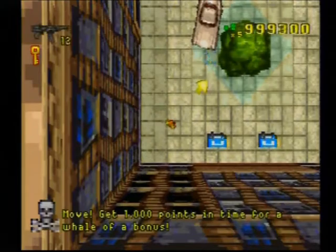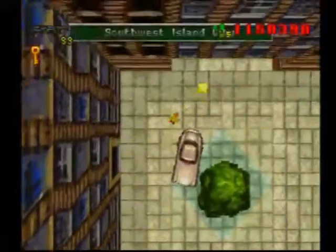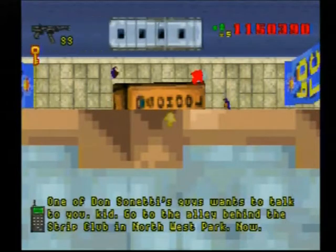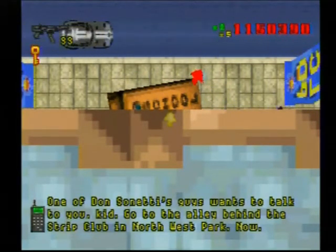Pretty simple. And I got a million points. One of Donsonage's guys wants to talk to you, kid — go to the alley behind the strip club in Northwest Park now.